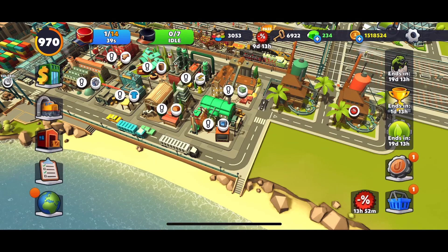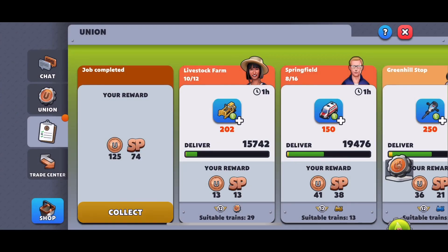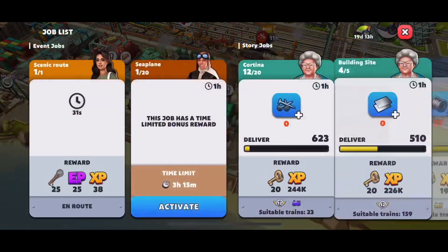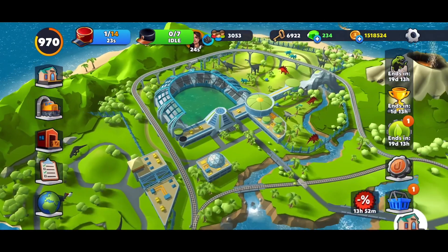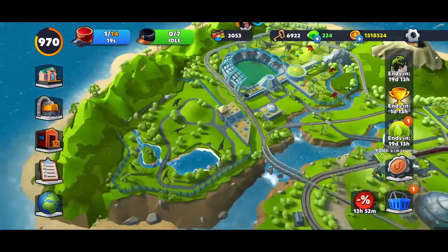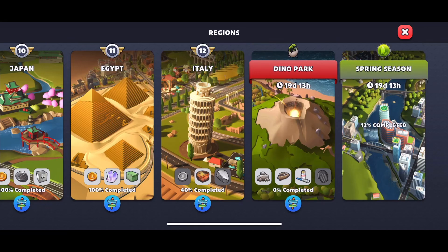You're going to spend 110 gems to upgrade the event factory: 30 gems for the first manufacturing slot and an additional 80 gems for the fourth manufacturing slot. In total, your factory will have four manufacturing slots, which makes things much easier. Eventually you'll collect the materials and the vet kit itself — that's the one you need.